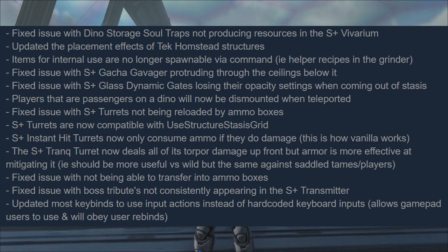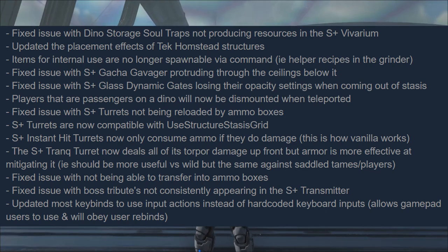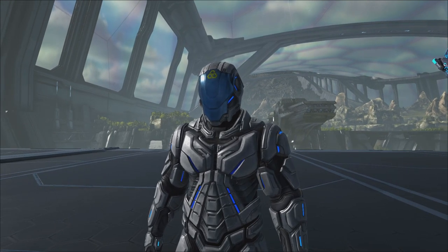Fix the issue of the S+ gotcha platform producing through the ceiling below it. Fix the issue with dino storage soul traps now producing resources in the S+ vivariums. Creatures converted via the S+ transmutator now have their mating timer and mutagen flag set correctly. Fix issues with the S+ cryo fridge not being paintable.